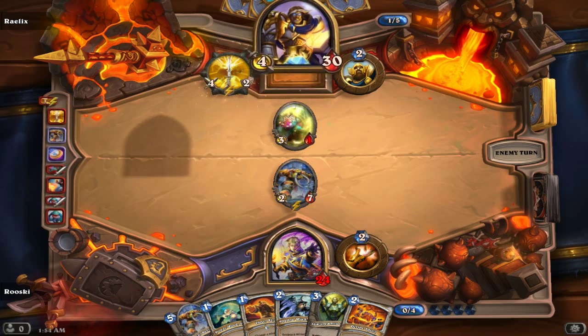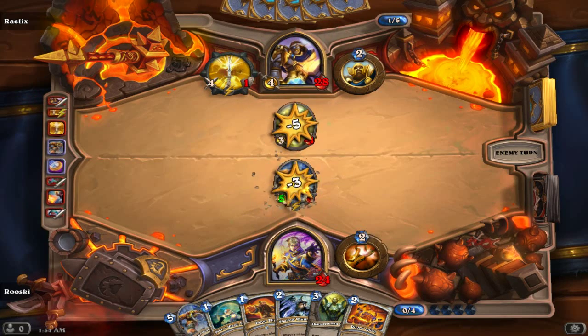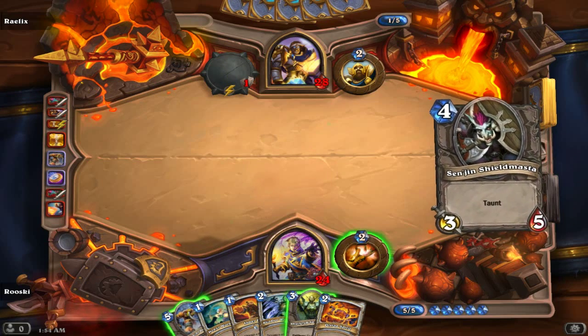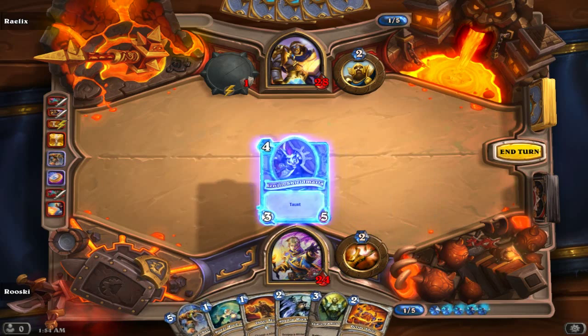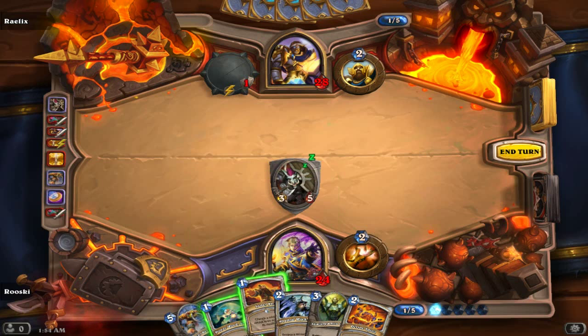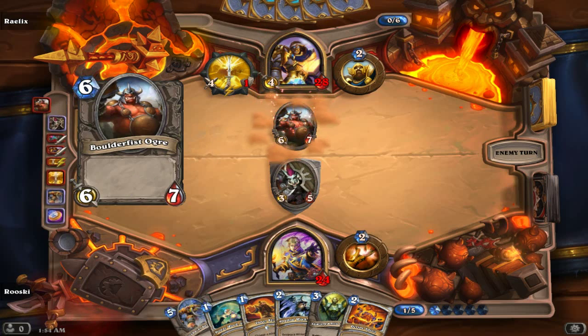Not too worried about it because I got the second Groove Roxy in my hand right now. Plus he's gaining attack from that. I don't know if I want to play the other Groove Roxy just yet, so we're gonna just do the Sen'jin Shieldmaster this turn — playing it safe. Next turn is when we'll bring him out.